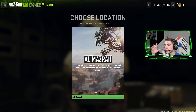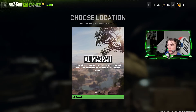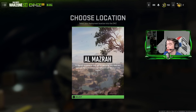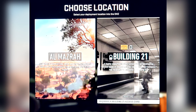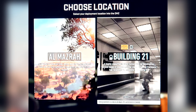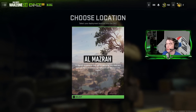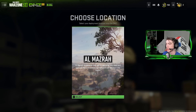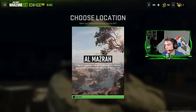Now there's one more thing I want to show you — the actual Building 21 game mode. Right now we don't have it in game; if you go into the locations in DMZ it only says Al Mazrah. But earlier today when the update first came out, it actually said Building 21 and said you needed a key to enter. After they fixed it, Infinity Ward said they're not going to say when Building 21 will be available or how to get in — they only confirmed it's in this update.